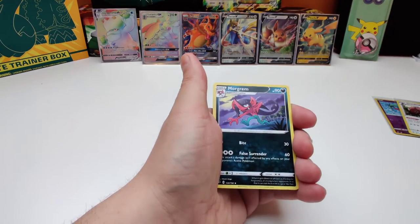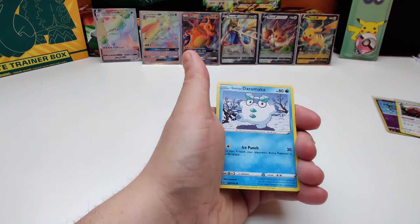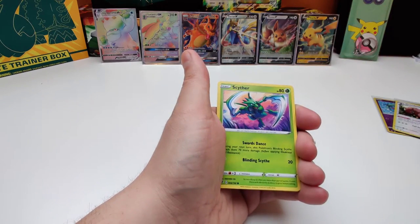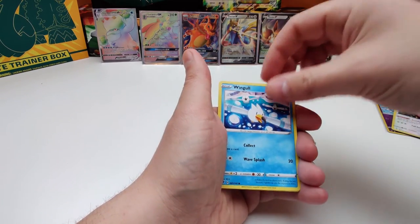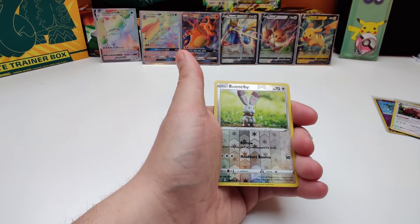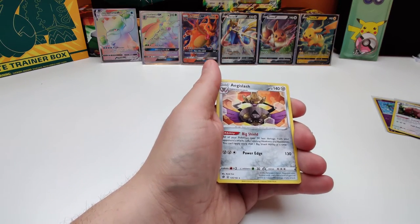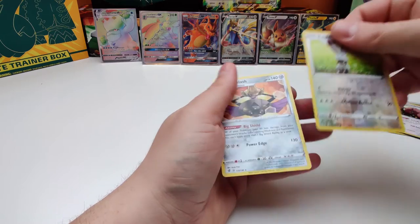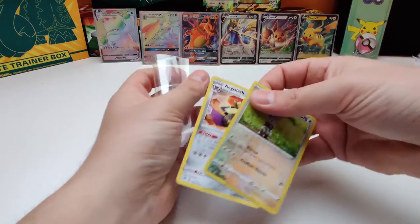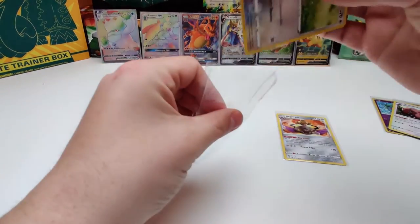Alright, more room: Medichamp, Darumaka, Wingo, and Koffing. Our reverse holo is a Bunnelby and our rare is an Agri-Lash, none holo. Alright, let's leave those to the punk.